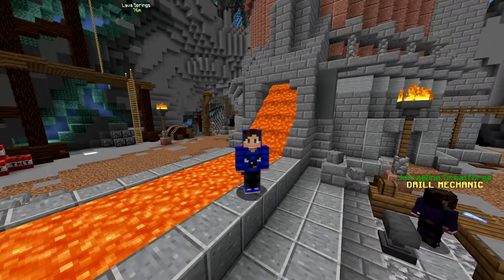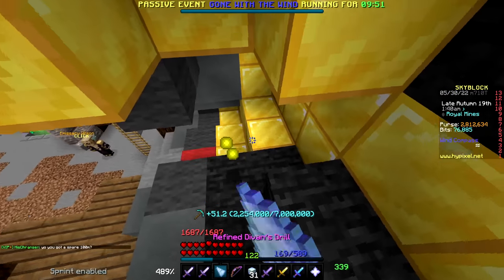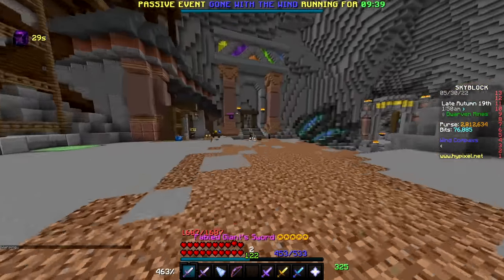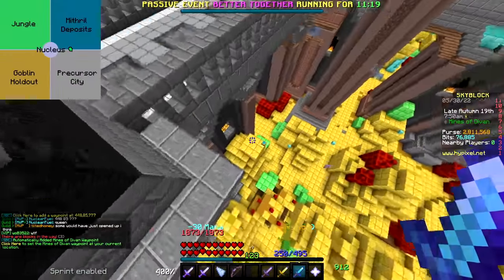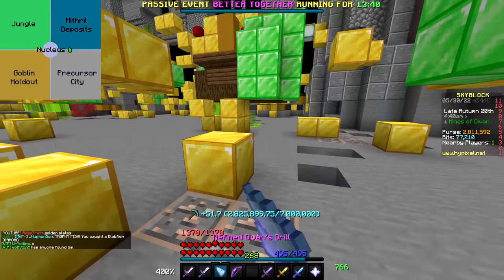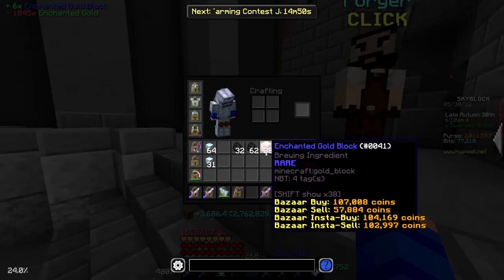Unfortunately, as you maybe could have guessed from the name, a golden plate also needs some gold. So in order to make all 19 of these, I'm also going to have to get 38 enchanted gold blocks. In the past I would have just mined gold in the dwarven mines, and it probably would have taken a couple hours. But there was an update maybe two months ago that made getting gold ridiculously easy — gold is basically free these days. So all I need to do is go into the crystal hollows, find a mines of Devon, and I got super lucky this one isn't cleared out already. Now I just throw on my mineral armor and start mining. And the entire mines of Devon is now basically cleared out, leaving me with exactly 38 enchanted gold blocks. Pretty lucky.